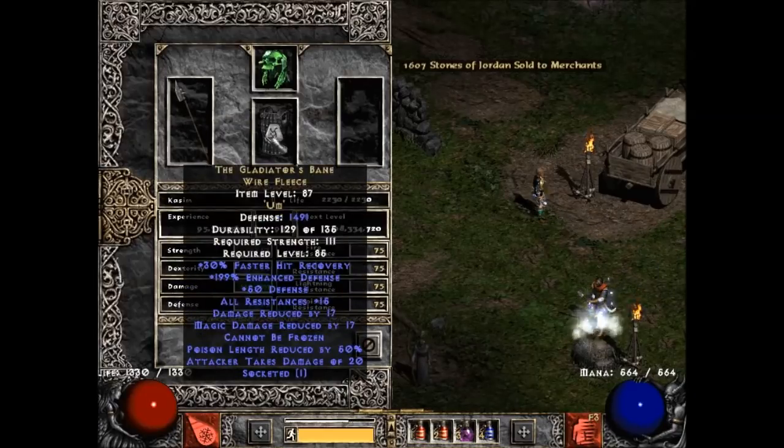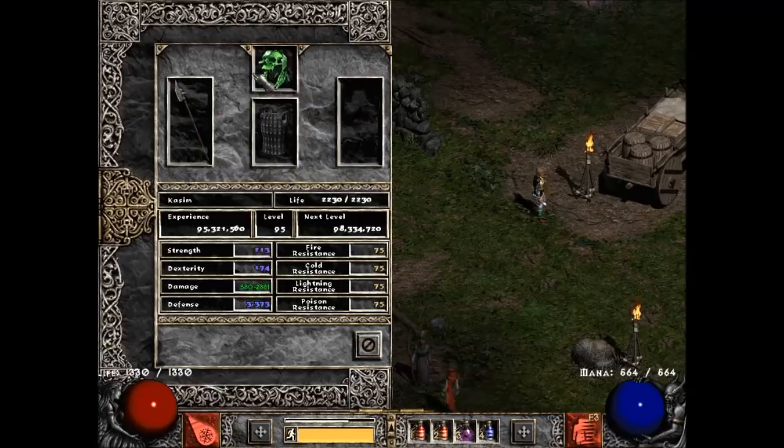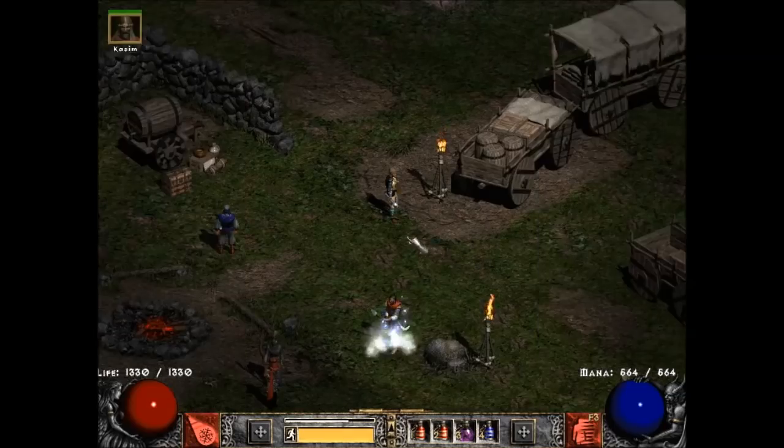So on the Merc, we got Insight, Gladiator's Bane, and Vampire Gaze. Ideally, this would be ethereal, and you'd probably want a Shael rune in it, so that your Merc can still deal effective damage consistently — as in, does not get frozen. With a Gladiator's Bane, ideally this would be ethereal, and you probably wouldn't stick a Shael rune in it. You'd probably stick an all-res jewel in it. It doesn't really matter for me because I farm Lower Kurast a lot, so a Shael rune isn't really worth anything to me.